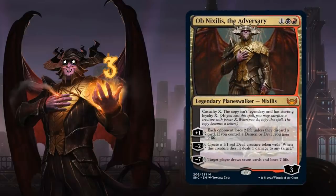At number 3 we have the only planeswalker in our list — Ob Nixilis the Adversary, a difficult card to evaluate at 3 mana. It has the casualty mechanic: sacrifice a creature with power X and copy the spell as a token with starting loyalty X. If we sacrifice a cheap creature we can have 2 copies on turn 3. We can use the minus 2 on one copy to create a 1/1 red devil token that deals 1 damage when it dies, and the plus 1 on the other — each opponent loses 2 life unless they discard, and we gain 2 life if we control a demon or devil. The minus 7 makes a player draw 7 and lose 7 life — a very powerful planeswalker for just 3 mana.